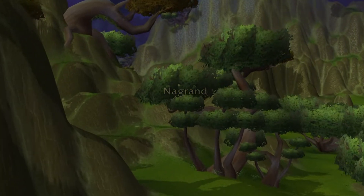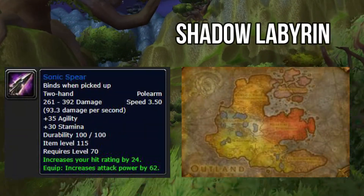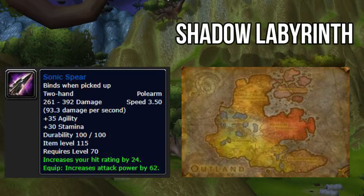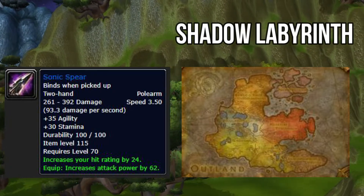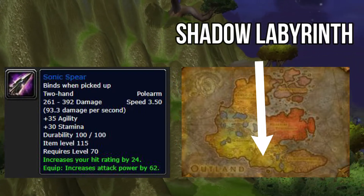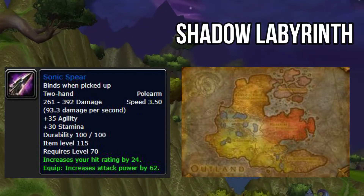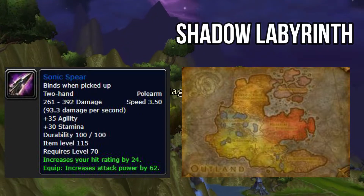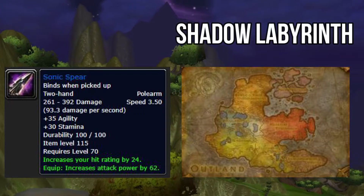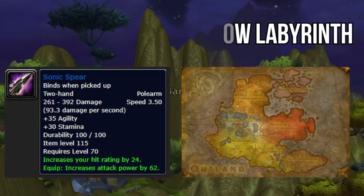The weapon slot: your Sonic Spear comes out of Shadow Labyrinth. It has 30 stamina, 35 agility, increases your hit rating by 24, and increases your attack power by 62. It can be a funny run depending on your group — the last boss can be a pain if people don't know what they're doing. It's a 60% drop rate, and this is your pre-raid best in slot item for weapons.